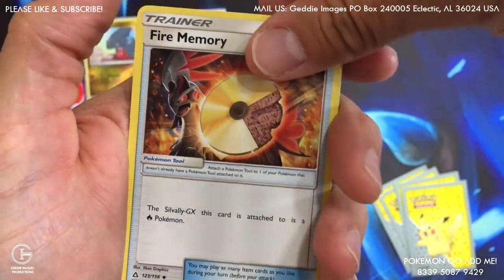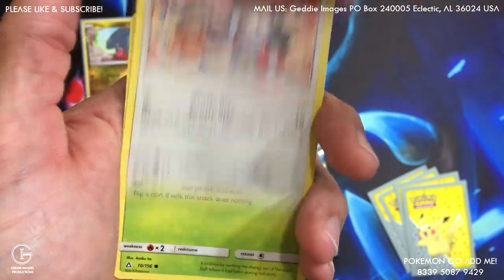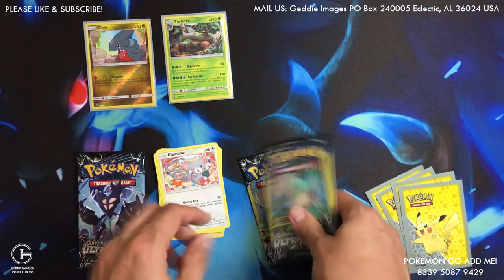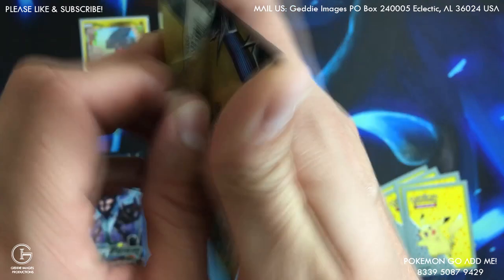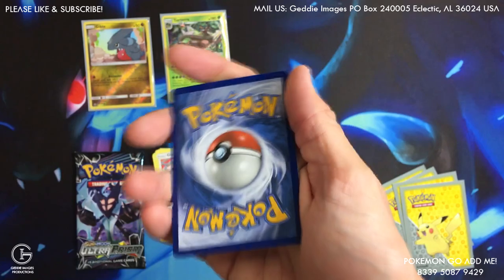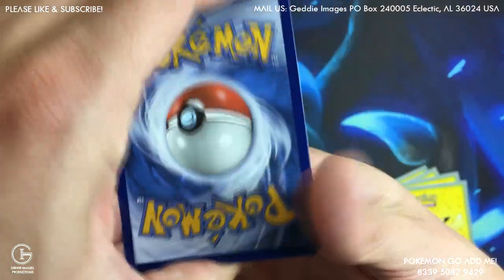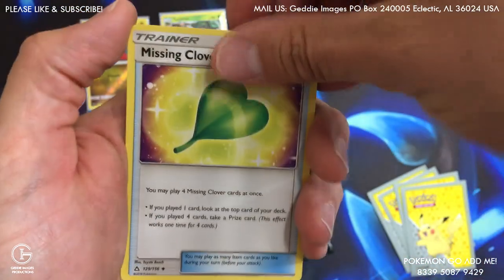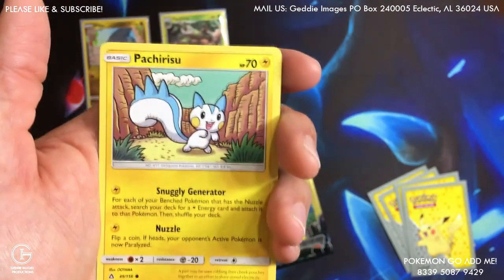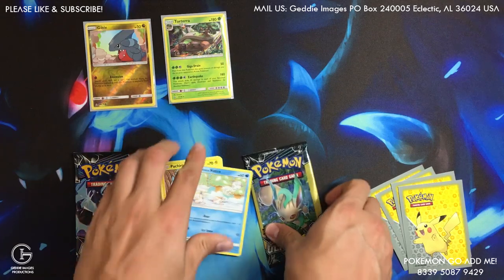We got a Fire Memory. Galenial, and that's your rare — something great on that. Eliteion. Missing Clover. A little Vulpix, and a Pachirisu. Nothing today.